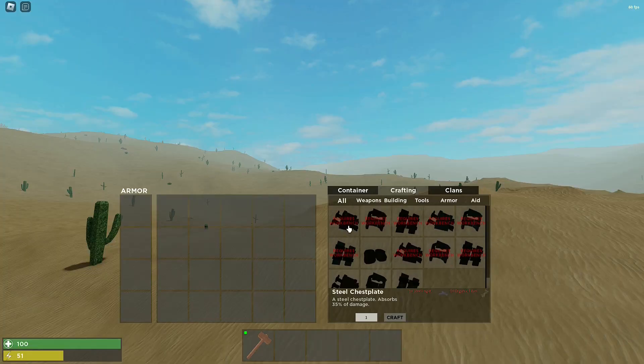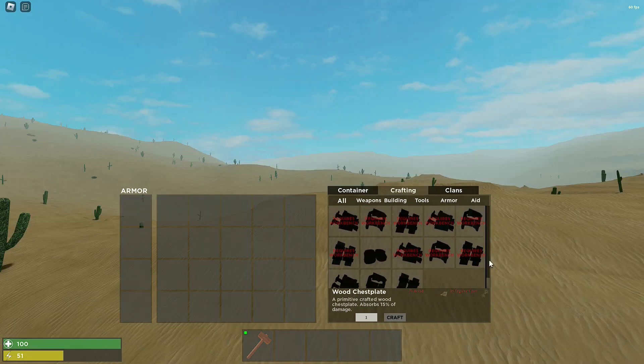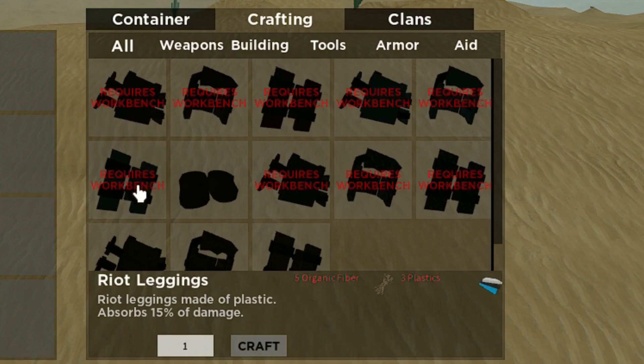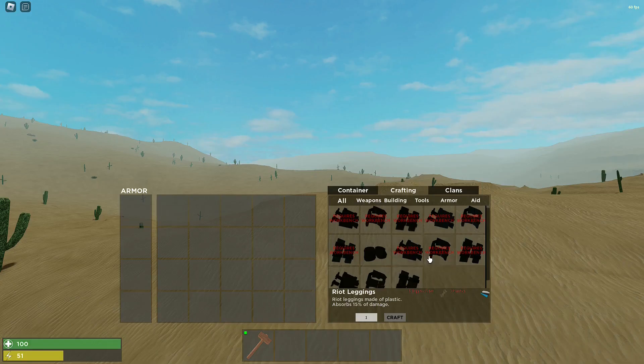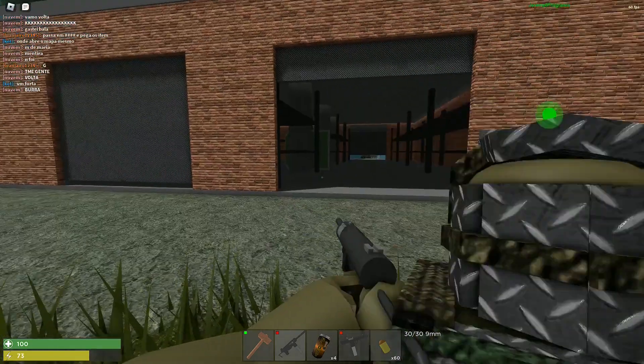Armor is really important in this game. There are four different kinds: wood, riot, iron, and steel — from cheapest to most expensive. Riot, iron, and steel require a workbench to craft. If you want to survive in PvP, I recommend getting the steel armor — it's a little expensive but it's going to be worth it.